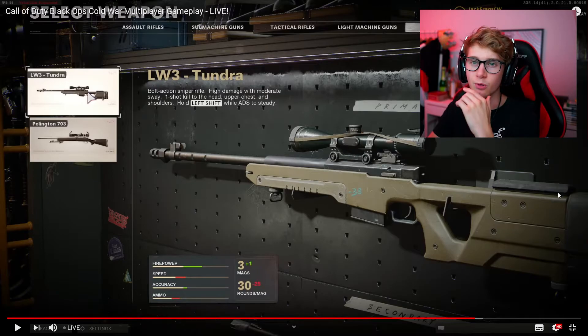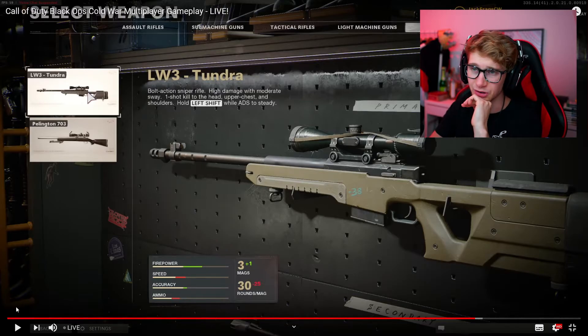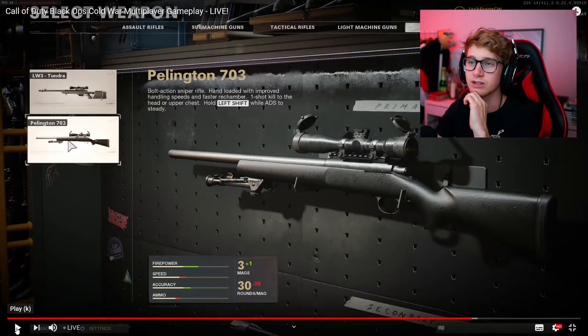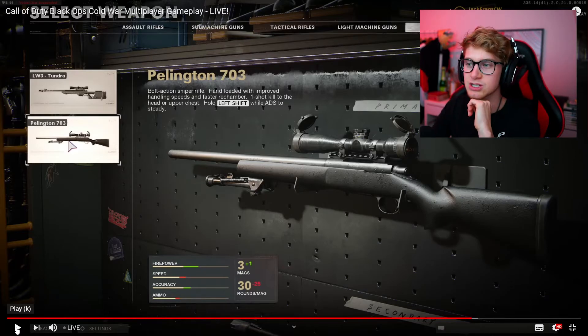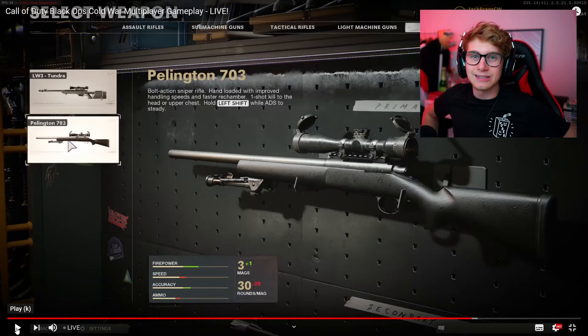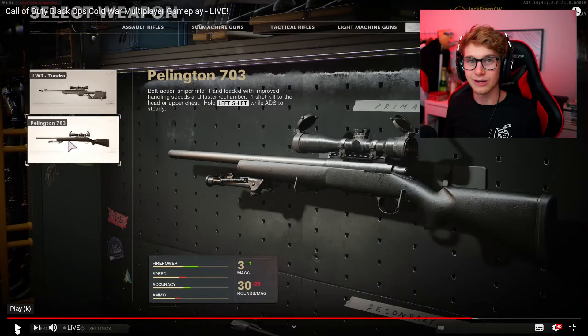Then we got two sniper rifles: the LW-3, a bolt-action sniper rifle — great to see some bolt-action snipers in the game. And then we got the Pellington 703, also a bolt-action sniper rifle. Great to see bolt-action rifles instead of all those semi-automatic ones, because this is really great for some quickscoping montages. It would be so fun to just relive all those memories of creating montages, just like in 2013.